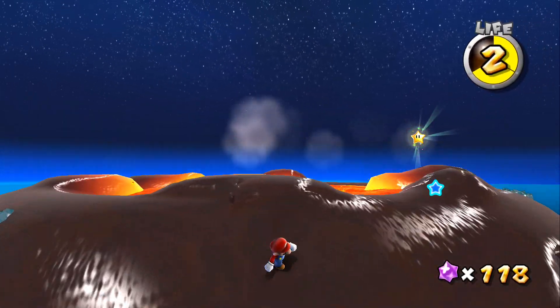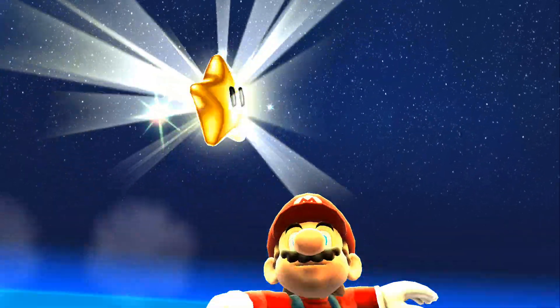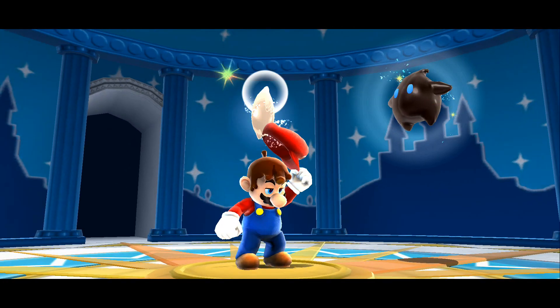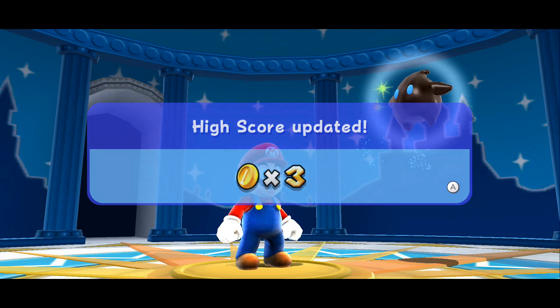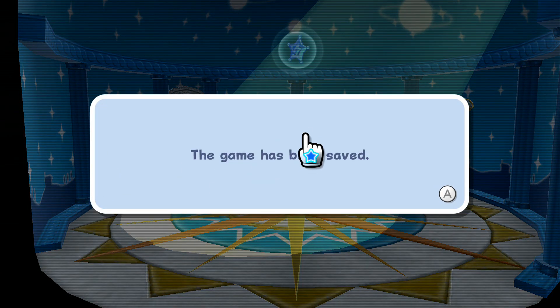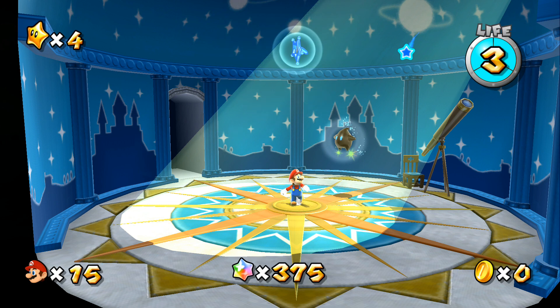Star bits do nothing in terms of health except give me one-ups. Let's go! We need five to unlock the next one anyway, so we needed to probably get that third one. I think if we get a hundred coins in the Terrace area that'll give us a star as well. Plus I think you can come back as Luigi eventually - lots of cool stuff! Let's go. Yes, we'll save our game. I'm gonna end it here, and the next one I guess we'll go discover that new galaxy. Thank you so much for watching, let's go!